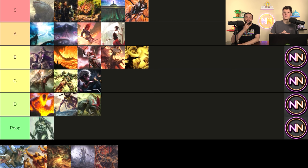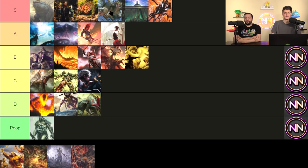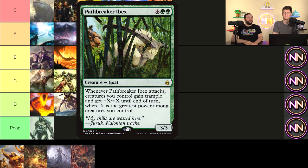Tooth and Nail: 9 mana, find two creatures and put them into play. Easy S tier. Do you know how many two-card creature combos there are? Hundreds, if you count replacements — Kiki-Jiki and all its variants. There's not much to say: it's lame but get two creatures and win the game. The only way it doesn't is if they don't have haste and you don't have a way to give it. If you're not playing cards that win the game with this, just cut it.